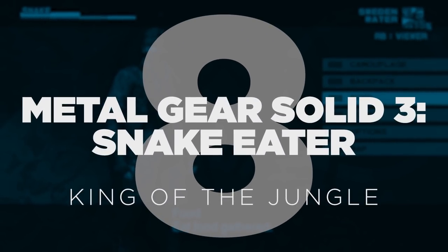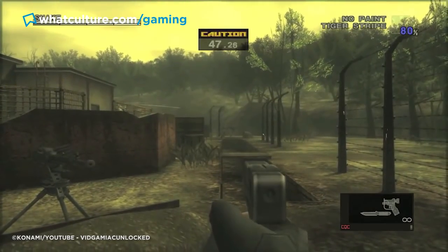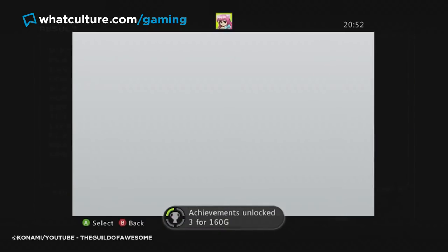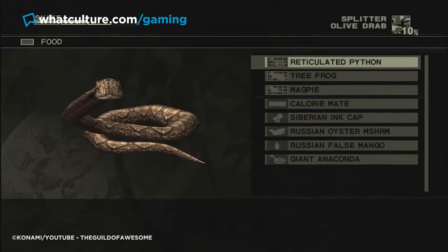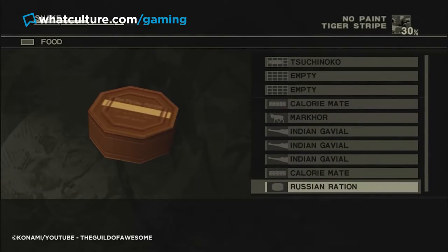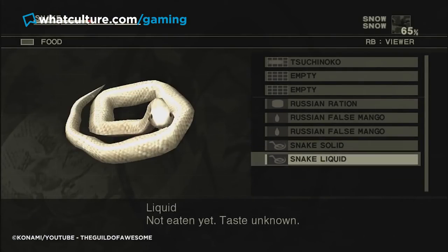Number 8: Metal Gear Solid 3 Snake Eater – King of the Jungle. The Metal Gear Solid series has long provided players with a final ranking of their performance, and different criteria must be met throughout a playthrough to obtain some of the ranks — only the very best get the most elite codenames. MGS3 offers the Markor rank, which is the requirement for the King of the Jungle trophy. As the name suggests, it requires an in-depth knowledge of the game's vast jungle setting: every plant and animal must be found and located, including those pesky medicinal plants and the elusive Tsuchinoko. It's also necessary to score at least one kill and raise one alert.